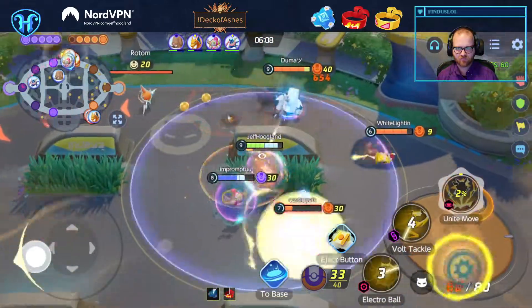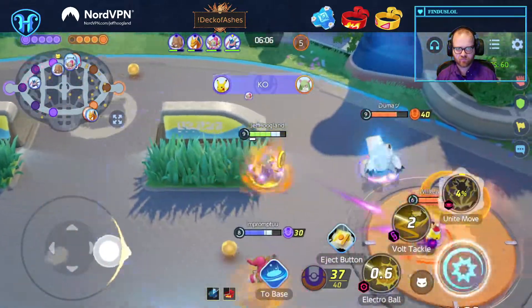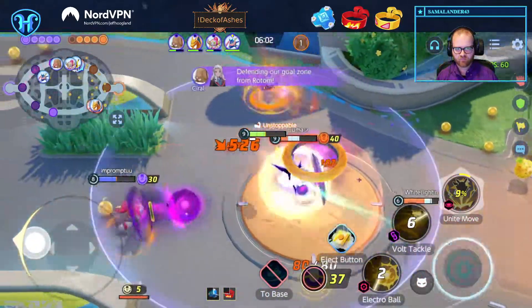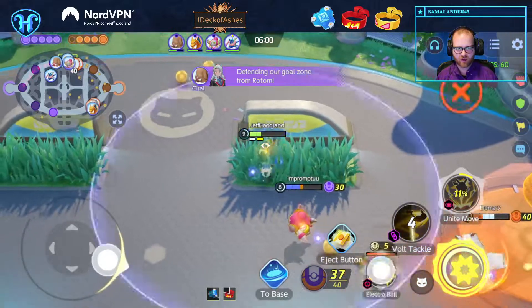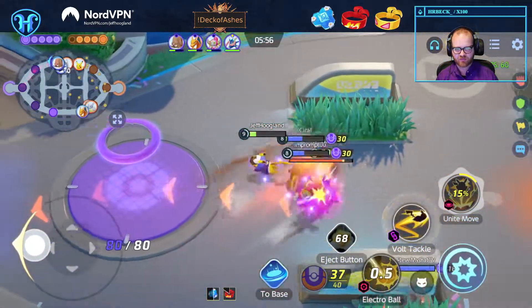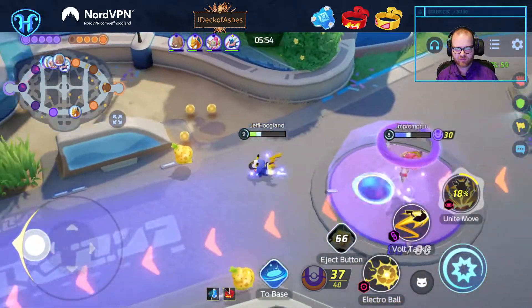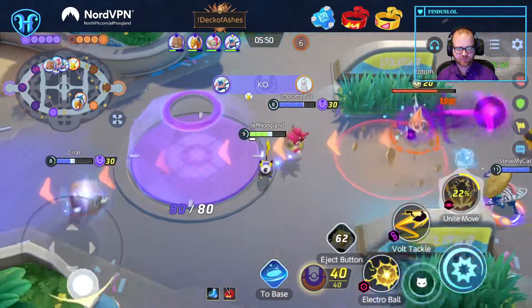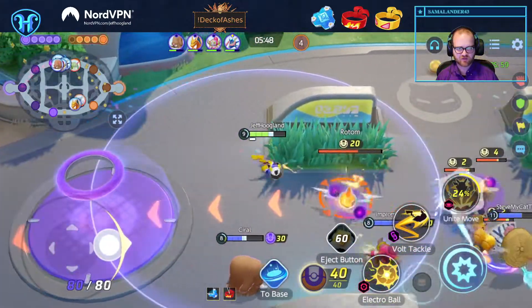Let's hold down for just a second. This thing's got a passive that means it doesn't get hurt by my Volt Tackle. I forgot about that. That's fine — I'll still get Greninja and whatever else.